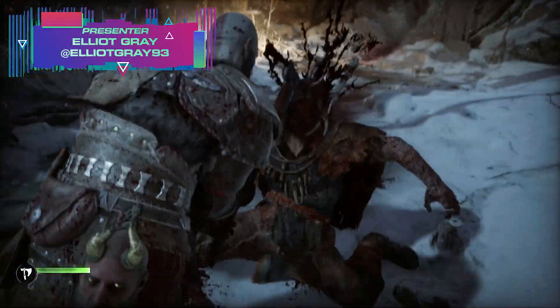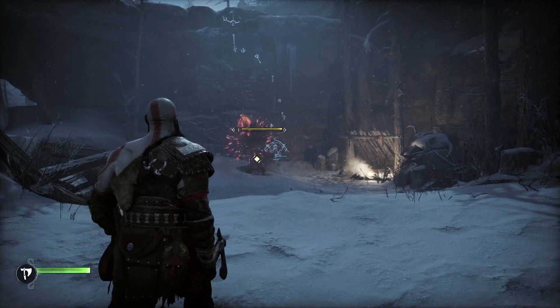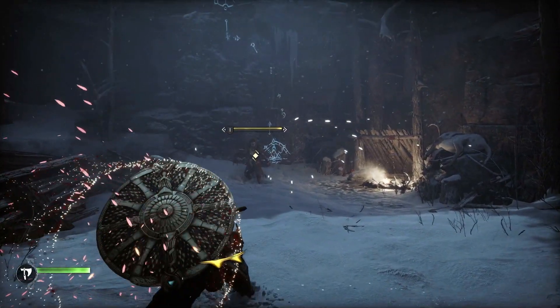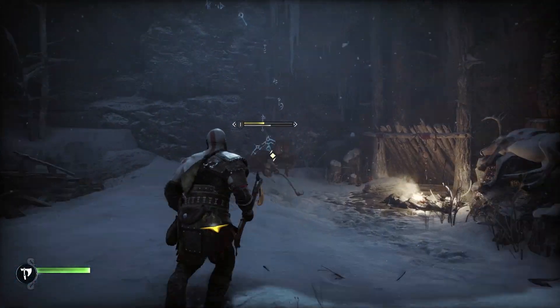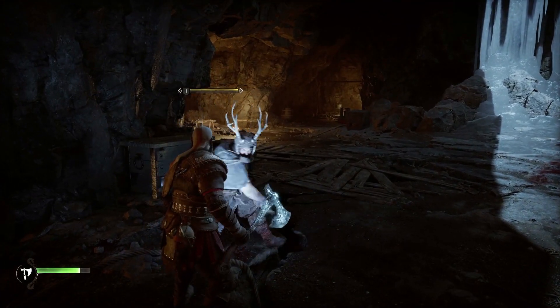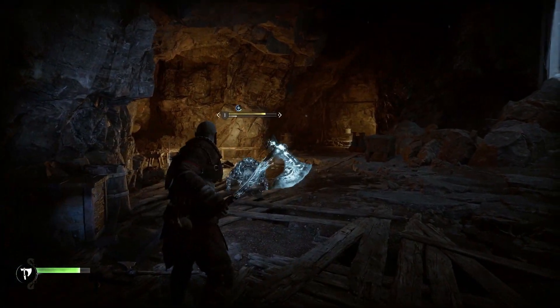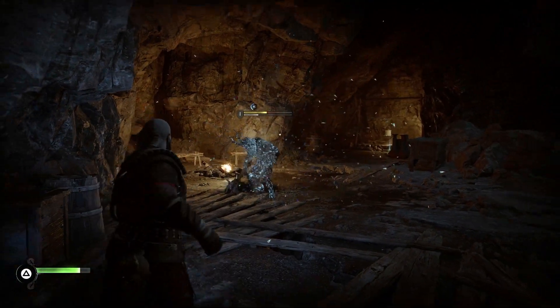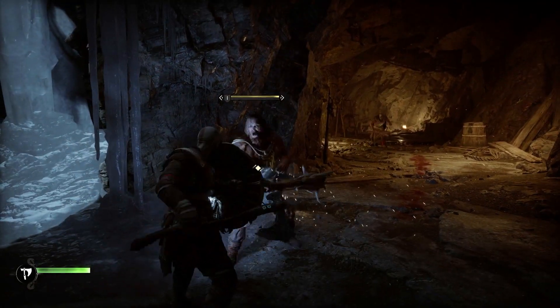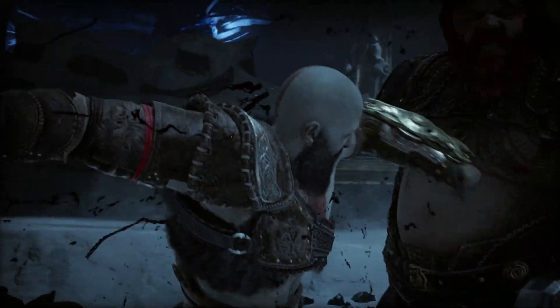The problem with being a god of war is that everything seems to be out to kill you, but fear not. With your shield, solid reaction times and a little bit of practice, you'll be parrying attacks in God of War Ragnarok in no time. Parrying is a key skill in Ragnarok's combat, especially if you're planning on taking on the higher difficulties and some of the optional bosses like the berserkers. You're going to want to learn how to do it almost immediately, and understanding how parrying works and when you have a window to stun your enemies is going to save you a lot of pain down the road.